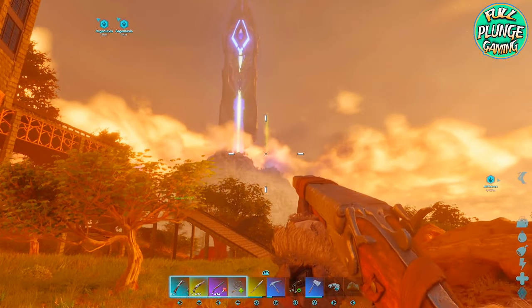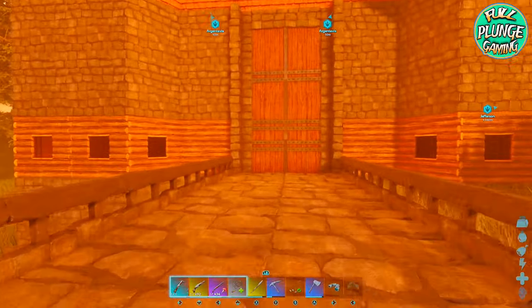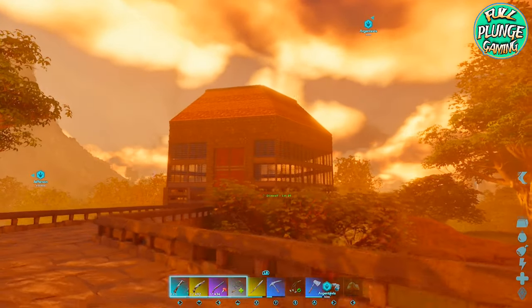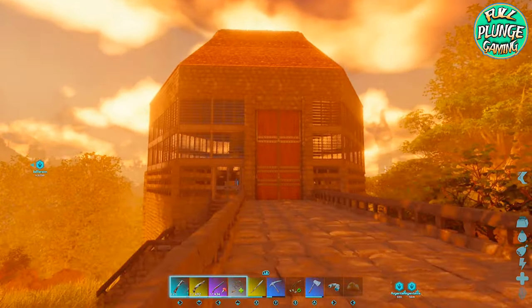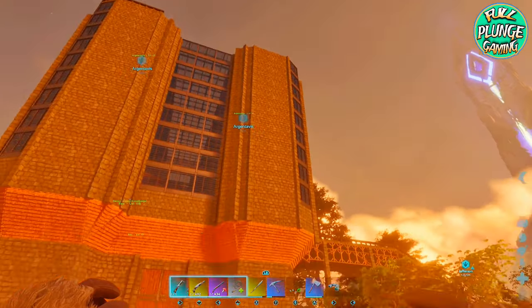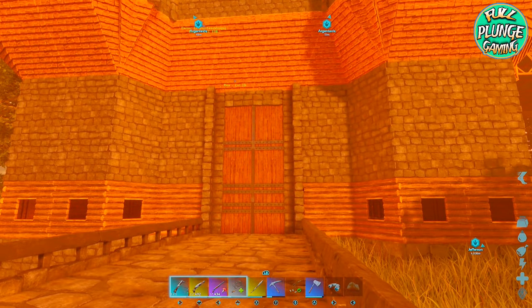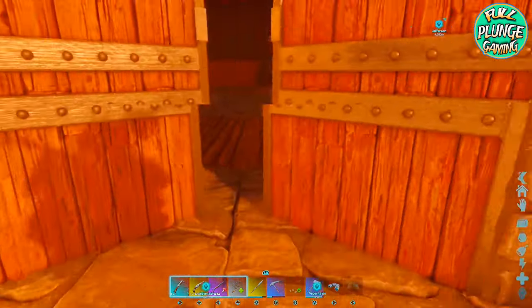Would you look at how beautiful that is — I did not turn the clouds off this time, I usually do, but I'm going to leave those on because that is really nice. Blue obelisk and a green drop right behind it. Got to put some windows in. As you can see this is not the minecrafty boxy shape — that's a hexagon, it's much more rounded.